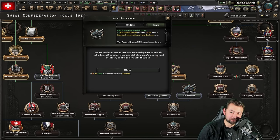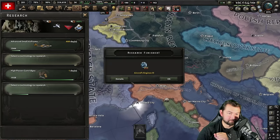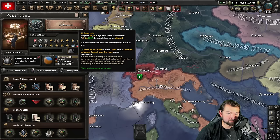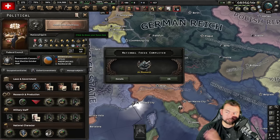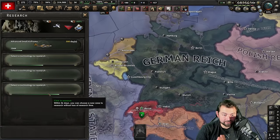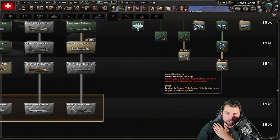Aircraft Engines 3 is done, meaning that the planes we've been researching we can go ahead and upgrade. And if we time this right, since we're saving all this up, we're going to get a big research bonus. Air research — 8th of September 1938. We get those bonuses and those don't just apply to airframes. We go down here to the biggest one, selected technology and — wouldn't you know it? 200% bonus. We're going to get Aircraft Engines 4 in 286 days, meaning only partway into 1939.